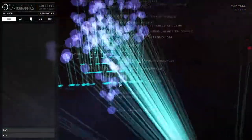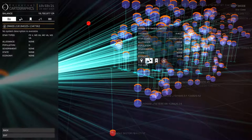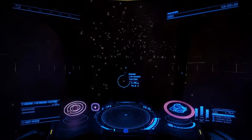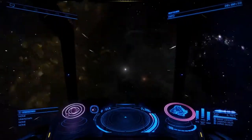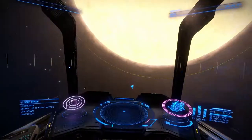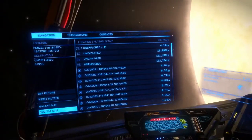It's real trippy to see so many stars so close together, and I want to go inside. I had a fellow commander tell me that this was a bad idea, but, you know, exploring. And we jump to the first star and bring up the quick system map.